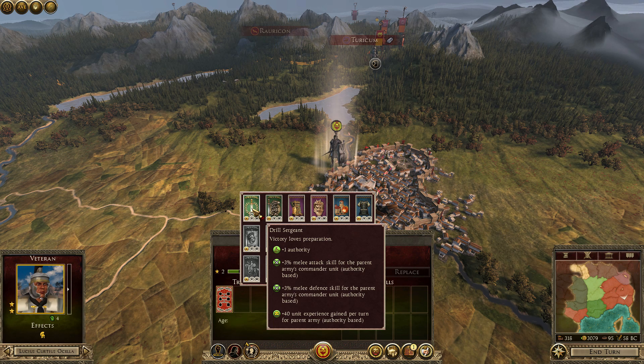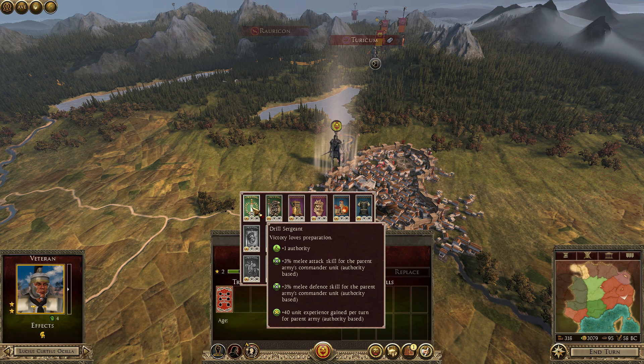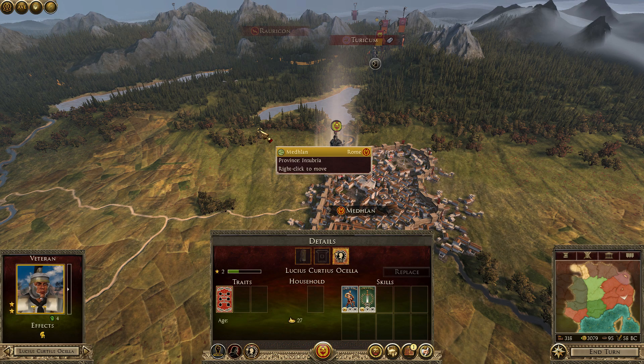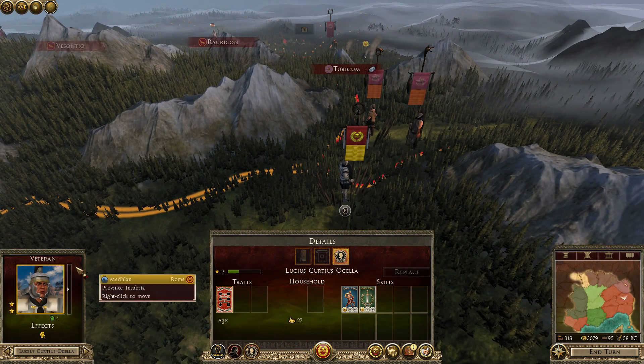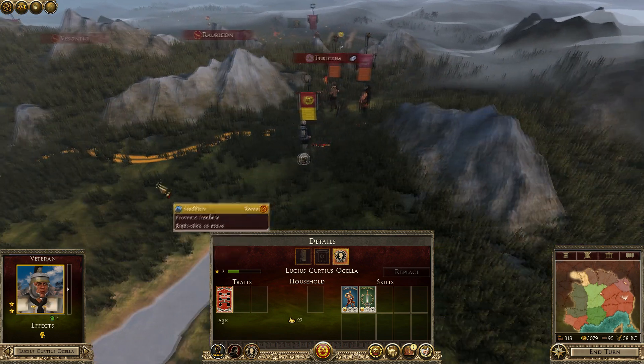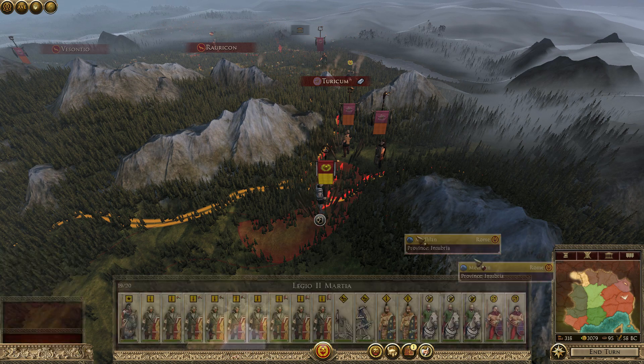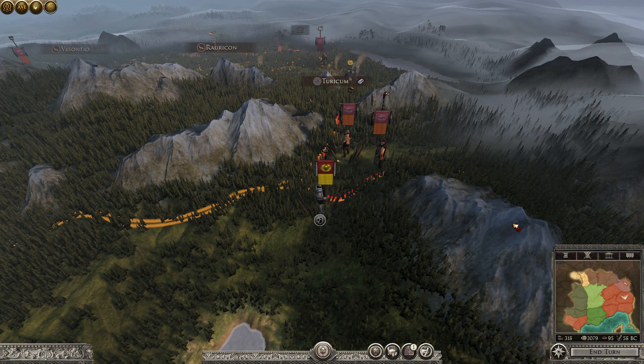I picked a drill sergeant — 40 experience per unit — exactly what I want: a veteran Avocati to join in. We'll end the turn.